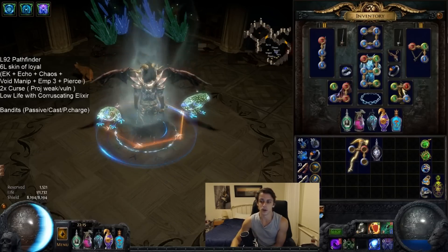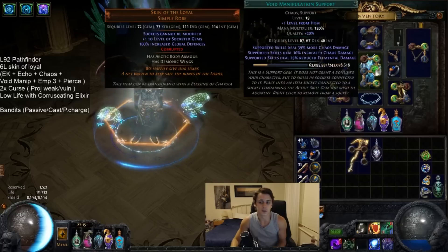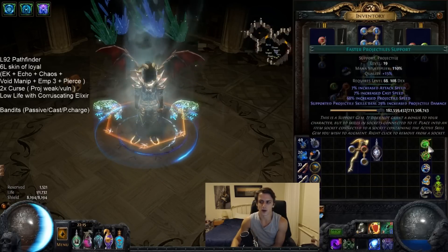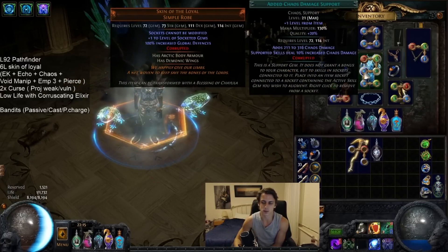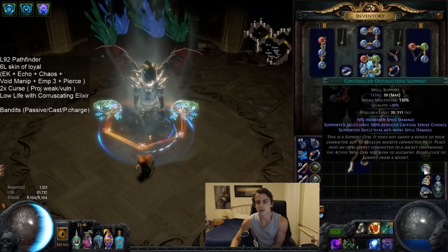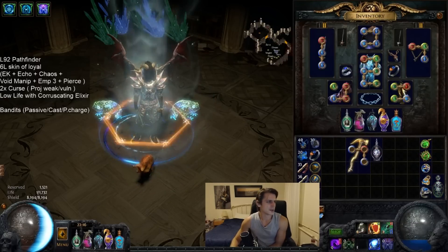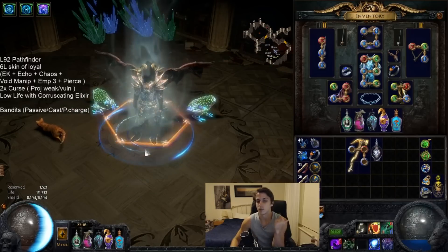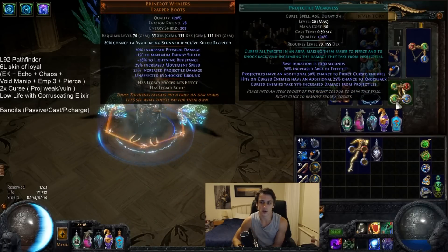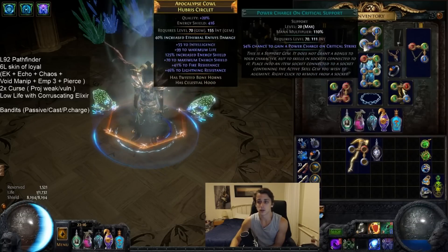The gem link setup for our main one - mix and match whatever you want with however you're comfortable. Faster Projectiles is pretty much always used for mapping, but otherwise it's not the greatest damage increase. Added Chaos is mostly used for mapping as well - you'll suffer on Reflect if you use Controlled Destruction instead. But when you're ready to get serious, that's your boss setup. Besides that, we're using two curses: Projectile Weakness and Vulnerability. Projectile Weakness is absolutely huge for us - it gives us huge amounts of increased damage and pierce. Running that on Blasphemy, and then Vulnerability on demand attached to Orb of Storms with Curse on Hit and Power Charge on Crit. Vulnerability is a huge amount of damage - I only really use it for additional single target.